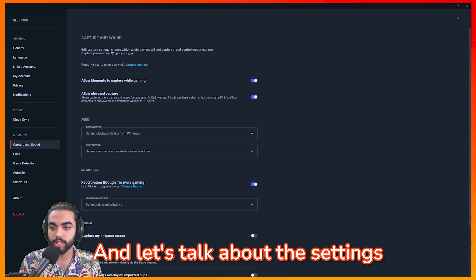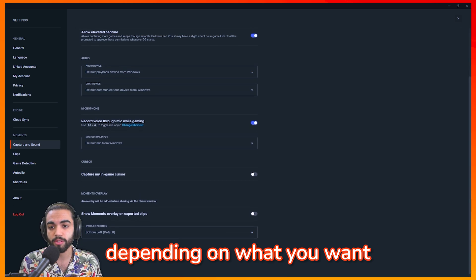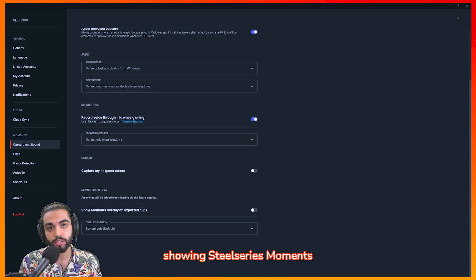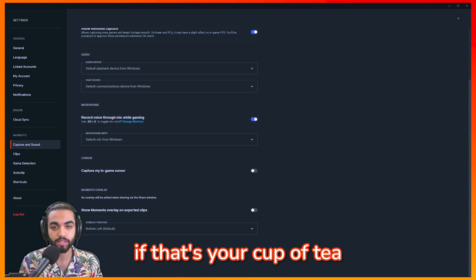Now let's talk about the settings. You have settings for the audio devices that are recorded as well as the mic that's recorded. You can even toggle the mic on or off depending on what you want. You can also disable the in-game cursor as well as have a little banner showing SteelSeries Moments. I have this disabled because I like my clips being clean, but you can enable it if that's your cup of tea.